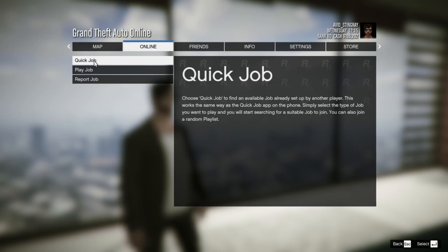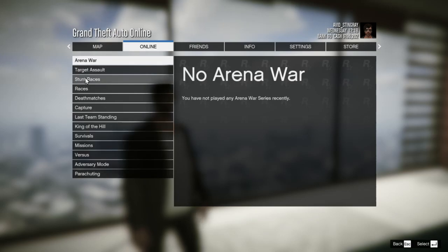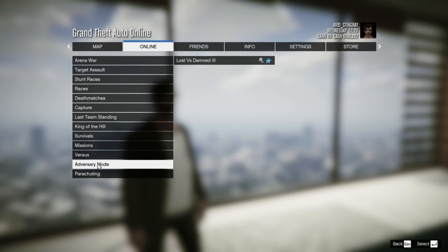First you need to go to Online, then to Jobs, then to Play Jobs, and then you will find Adversary Mode in the Rockstar Created section. I have played this earlier so I am going to Recently Played. Now I am going to start the Lost versus Damned.